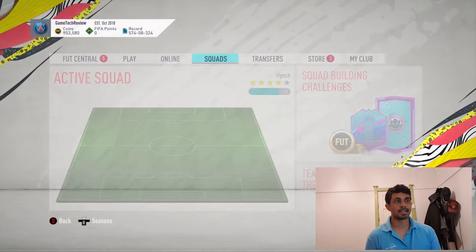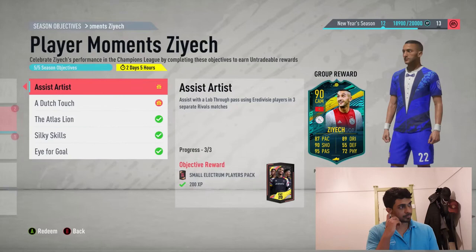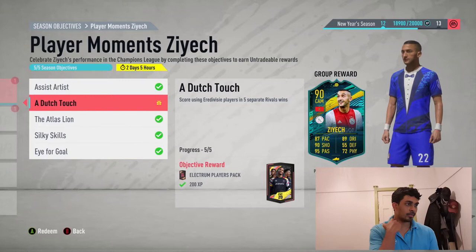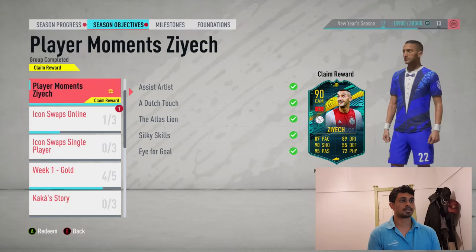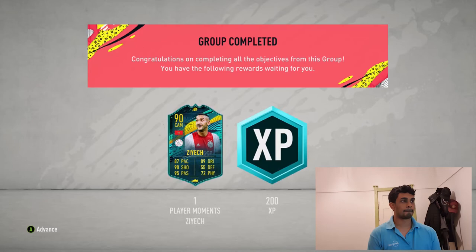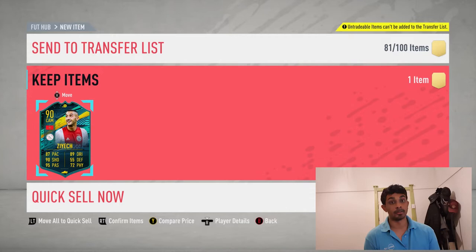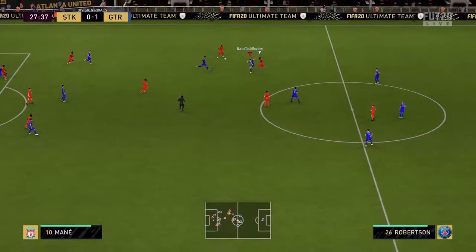Instead of talking more about it, let's claim the card and I'll show you guys some gameplay. The objectives were pretty okay — it's just that the wins were a bit annoying, and obviously the lobbed through balls weren't easy to get. Let's claim Hakim Ziyech. There we go — pretty good card except for the two-star weak foot. Definitely recommend giving him a Sniper to improve shooting and composure.